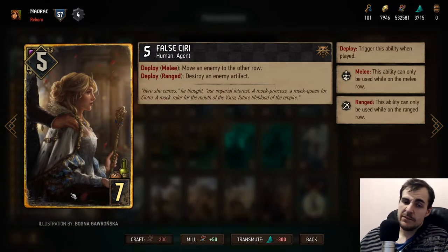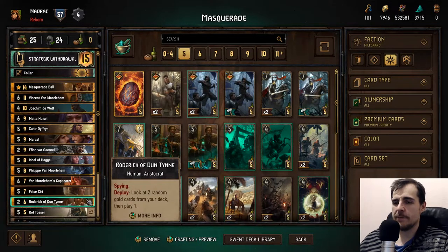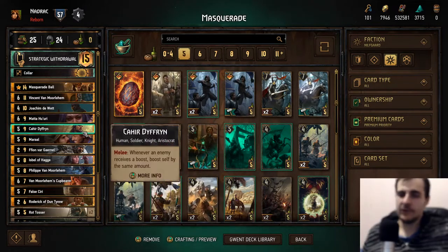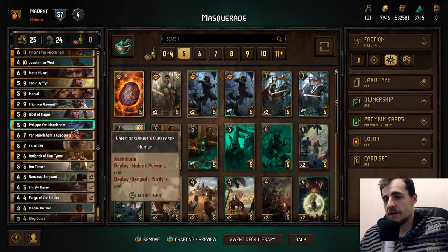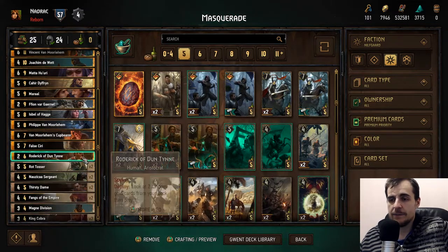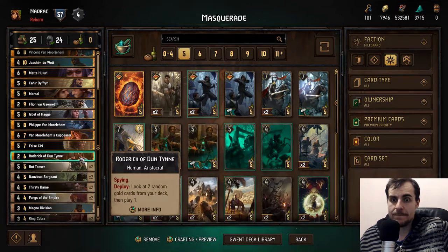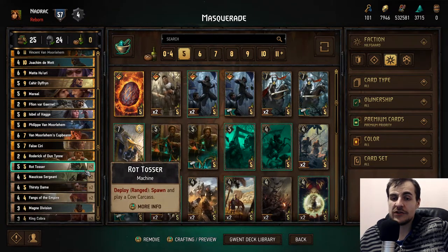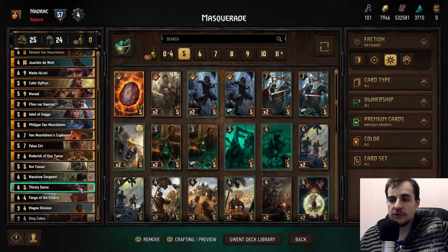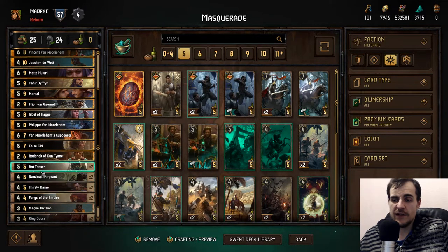If you don't want to stomp a taunt, you can actually just move it out of the way — but you always want to stomp a taunt. Roderick is a spy, he triggers Thirsty Dames, he's a deploy, he triggers Nausicaa Sergeants as he finds you stuff, and he's an Aristocrat. We also have Rotduster, which triggers the Nausicaa Sergeant and the Thirsty Dame. And when the poison triggers, Thirsty Dame gets triggered two more times — so that's actually plus three points for the Thirsty Dame.